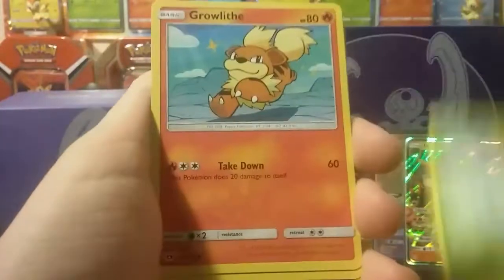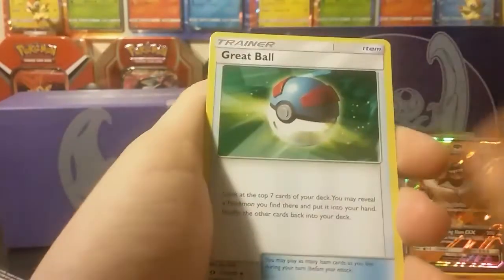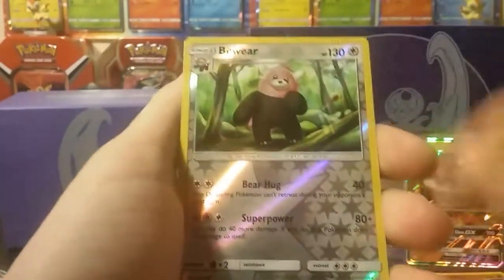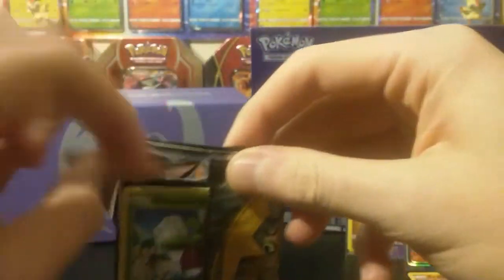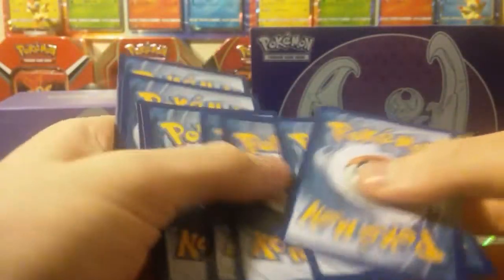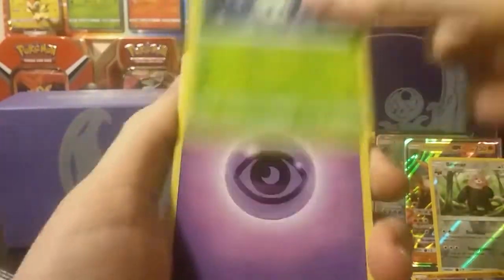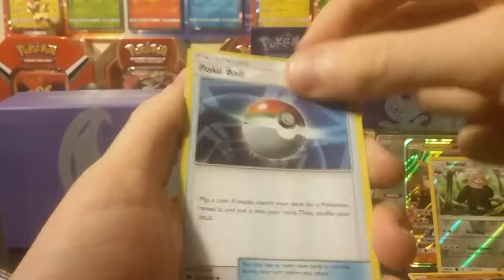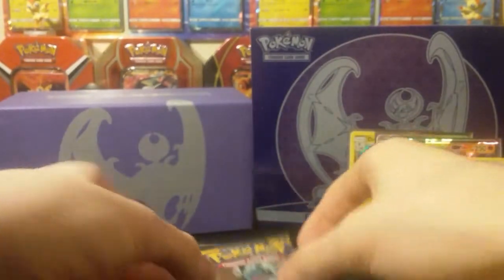Here we go: Fomantis, Surskit, Growlithe, Crabrawler, Marini, Steel Energy, Pukumuku, Grapeball, Dartrix, Reverse Beware - which is a Rare - and a Parasect. So we are three out of four so far, which is still really good. And we got a Bounce Sweet, Diglett, Dratini, Sandy Gust, Morlull, Psychic Energy, Pelipper, Pokeball, Hypno, Reverse Malasada, and a Hariyama.